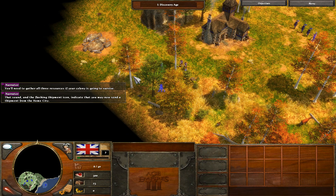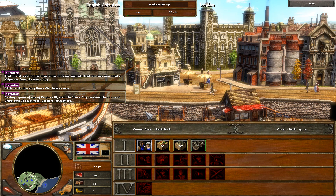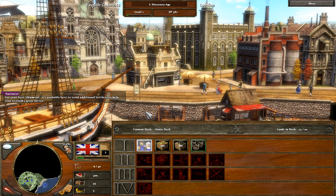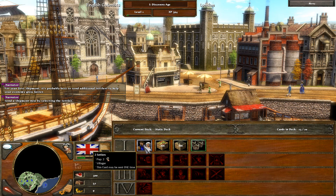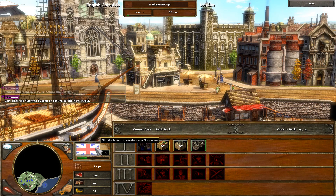That sound and the flashing shipment icon indicate that you may now send a shipment from the home city. Click on the flashing home city button now. During a game of Age of Empires III, visit the home city now and then to send shipments of resources, settlers or soldiers. For your first shipment, it's probably best to send additional settlers to help your economy grow faster. Send a shipment now by selecting the settler. Left-click the flashing button to return to the new world.